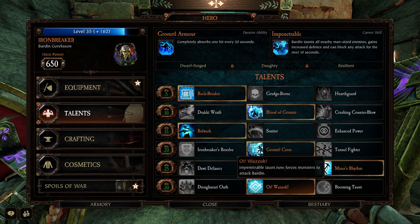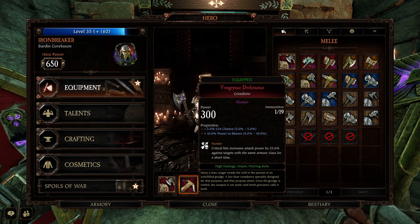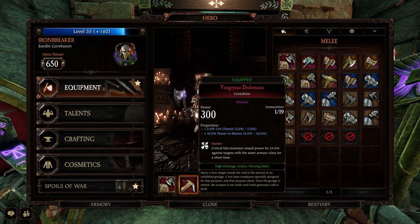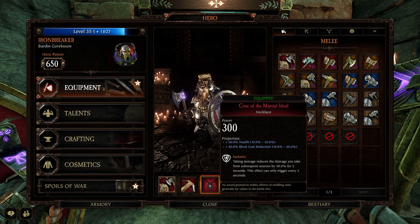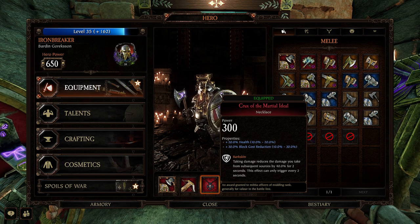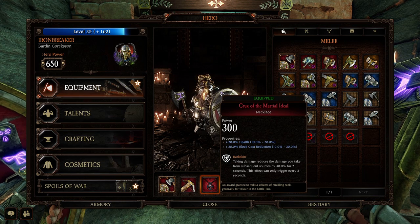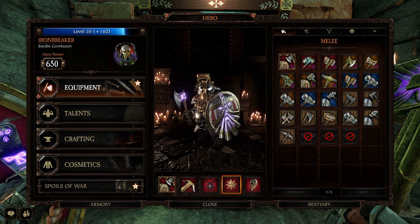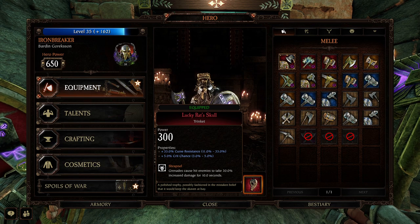I go with the axe and shield — it does go well with Rolling Mountain. For the ranged weapon, I go with the crossbow; it doesn't super matter, you can use a Grudge-Raker or a Drake Gun if you feel like you're not getting enough for the hordes. The necklace gets health and block cost reduction, definitely with Barkskin. I like to have at least 60 block cost reduction on my Iron Breaker so I can take some big overheads if I need to.